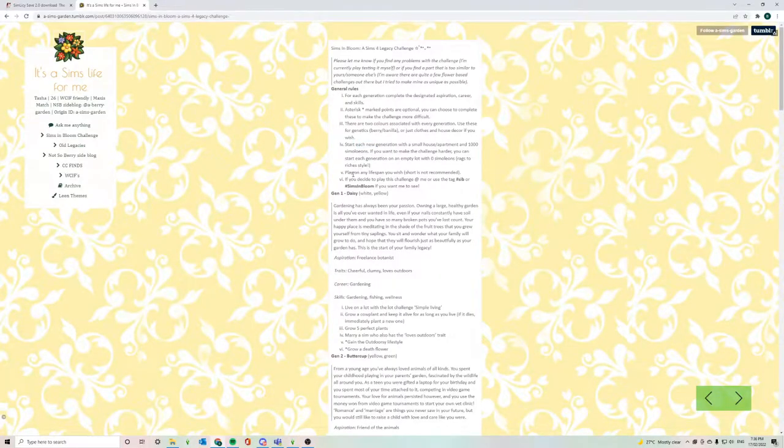We'll continue on with the rules: play on a lifespan you wish — short is not recommended. I've got mine set to normal. I think long is too long, especially when you have toddlers and children in the house, and it's a little boring on long lifespan. Normal is going to work for me.